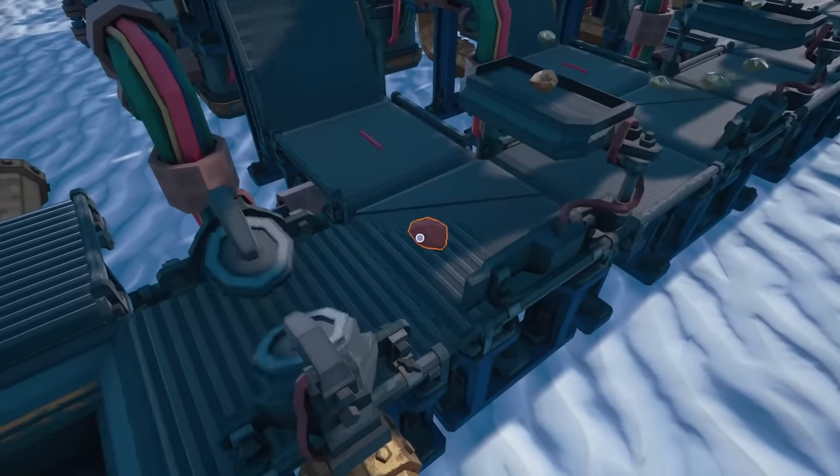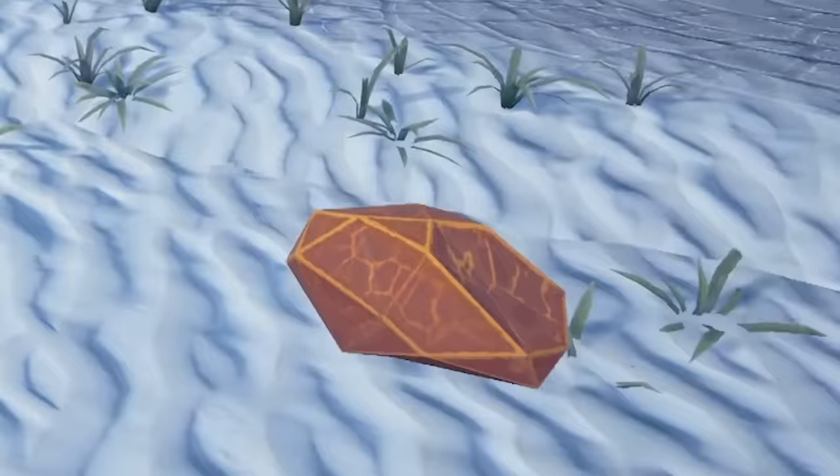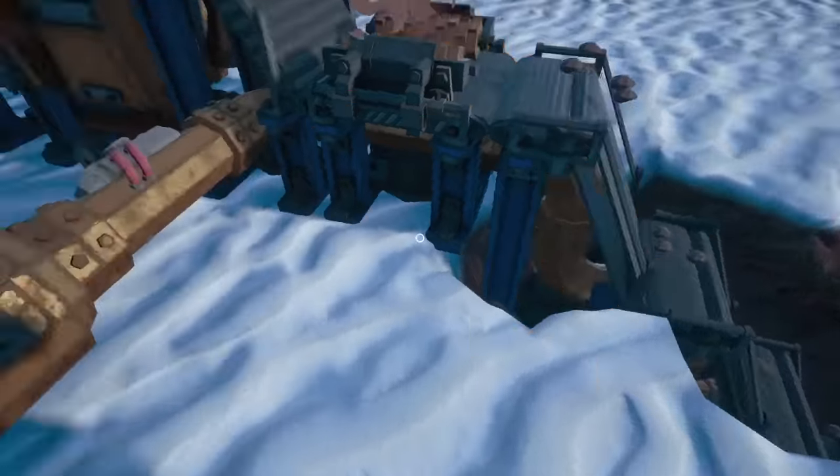Hang on — there's a red one. Is that? I don't think that's a gem. Core stone ore — we found one already! A nugget of core stone can be melted in a crucible into a bar or sold to the jeweller. Nice. So let's turn this off and make some amendments.